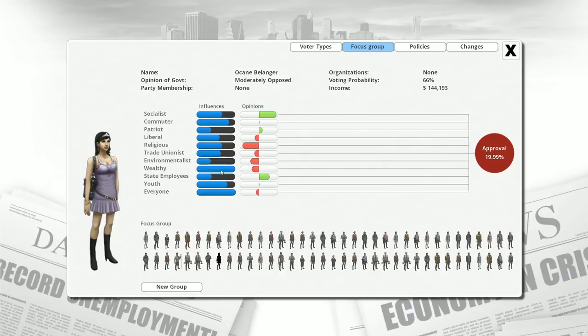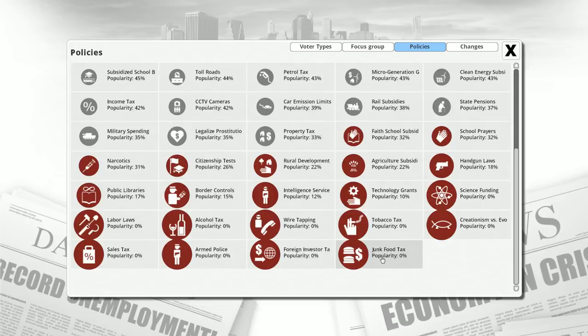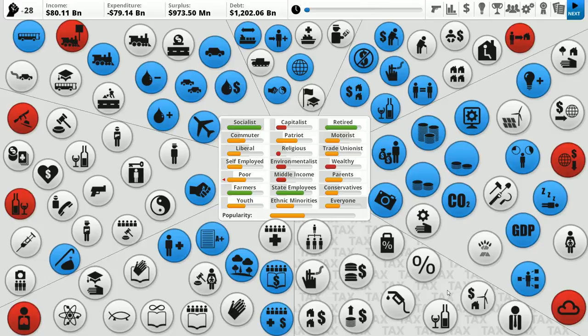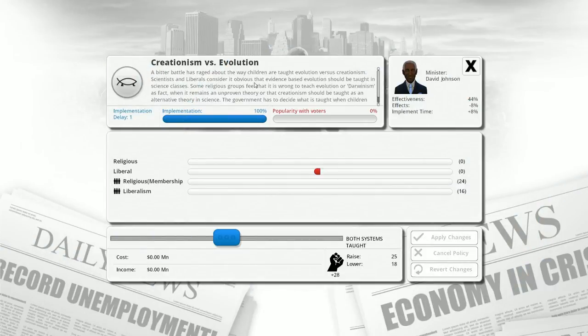Everyone belongs to the 'everyone' group, and apparently the everyone group does not like me very much. All the policies in play: people like the fact that we have prisons, but they don't like the junk food tax. Now I wanted to check our creationism versus evolution setting — this whole thing is not popular, but we're going to crank that up. It's one of the things I usually do in these games: drop religious membership as much as possible. It's going to make the liberals happy and increase liberalism in general, which is good for the sort of policies I tend to do.